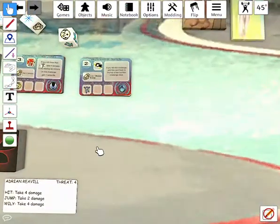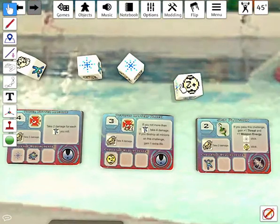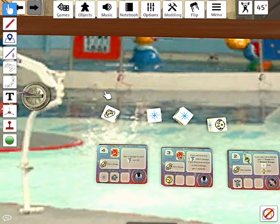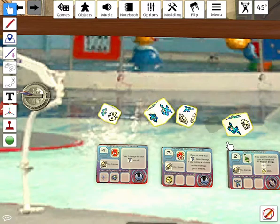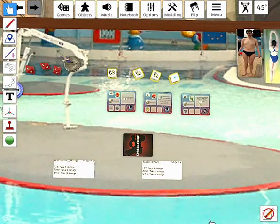Now it's time for Dr. Wiley to take on another challenge — a Spin Platform, which requires a jump to pass. He fails the challenge because he rolled an energy pellet, two Wiley's, and a hit.